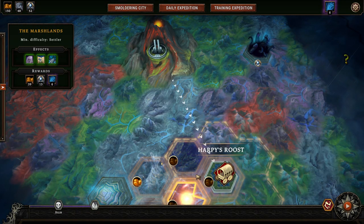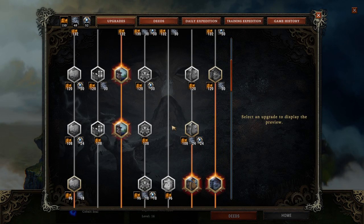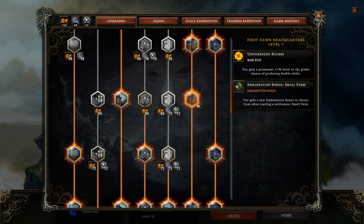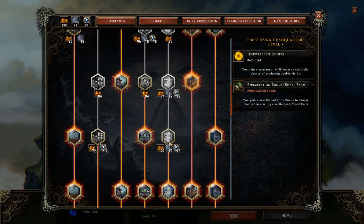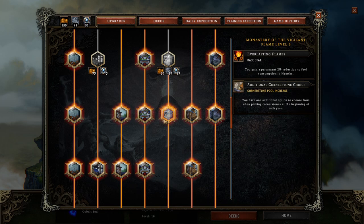Hello everybody and welcome to the next part of my tutorial mini-series. We're going to go through the ranks of the prestige levels in the upcoming series. I'm now here on my main account, the one I was playing before the full release. As you can see, we have already a lot of things unlocked, but this account has pretty many upgrades. We're going for Prestige 6.